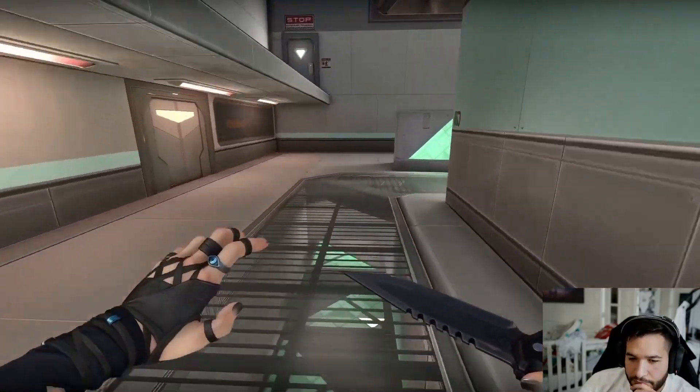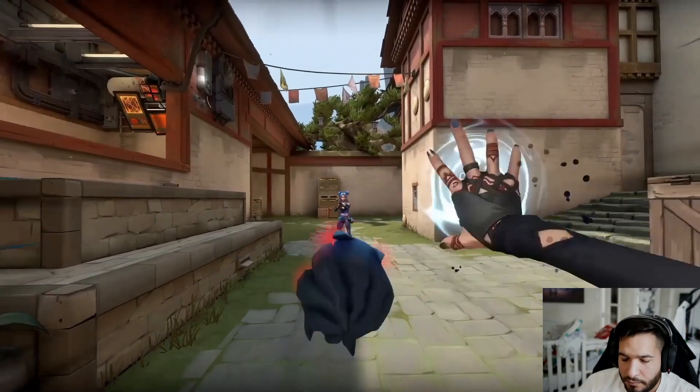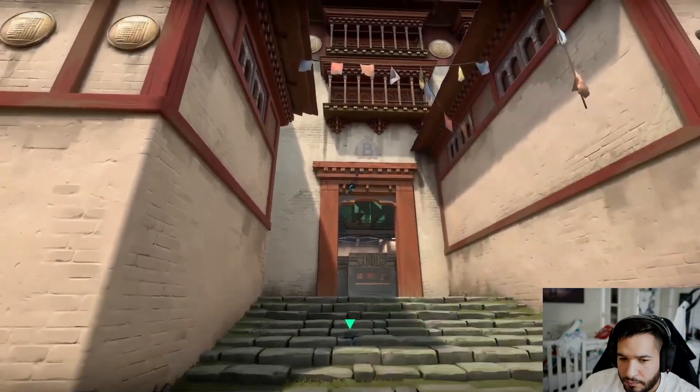That one you can break as well — it's a cat that she sends. Her abilities are really, really good right now. You can see here that you can break the recon as well.